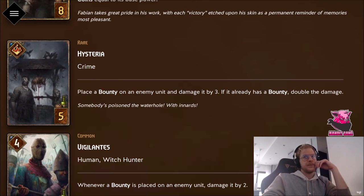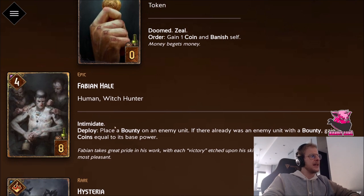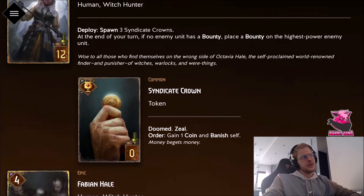Next is Fabian Hale. Intimidate deploy: place a bounty on an enemy unit; if there was already an enemy with a bounty, gain coins equal to its base power. It looks simple but it's actually very complicated. Basically you always put a bounty on a new target, and you gain coins equal to the base power of the original bounty target. It was confirmed on Twitter that it works this way — you always put the bounty on a new target and get coins from the previous one.